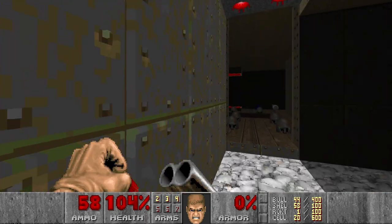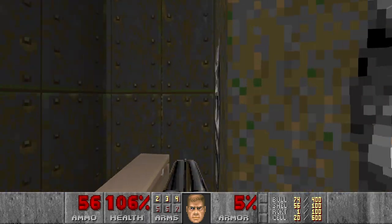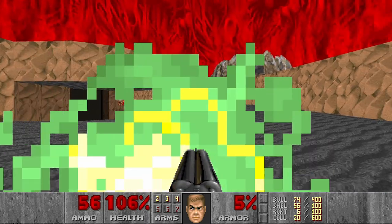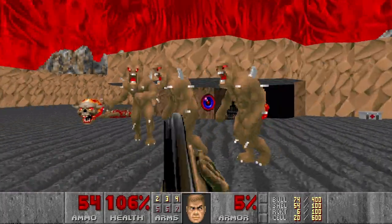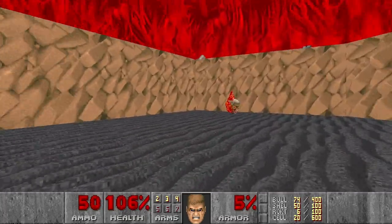A few less souls here. And there should be a chaingunner, right? Yes. Let's take the teleporter. And now we're killing these imps. And the monk. And some last souls.